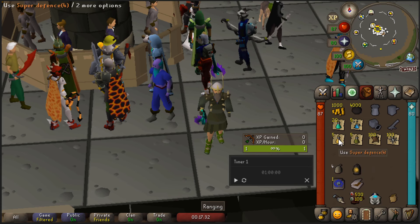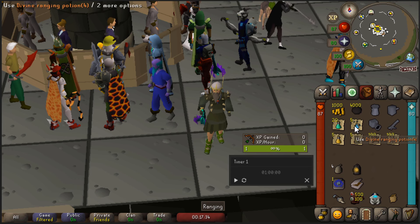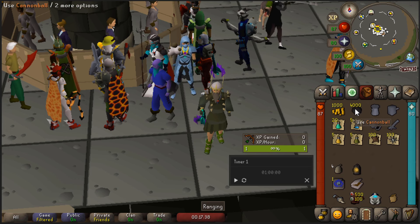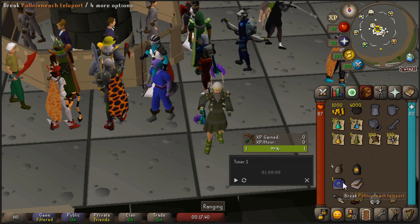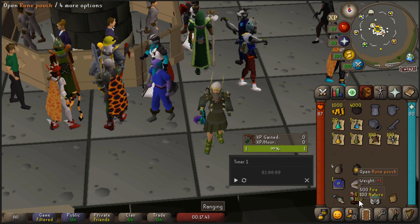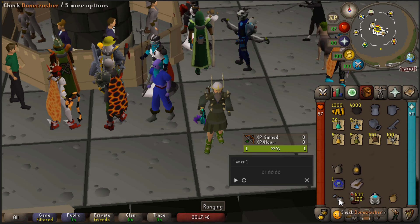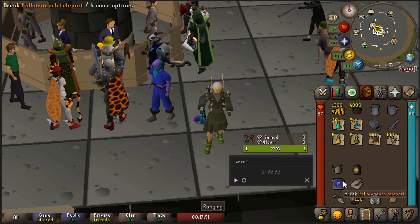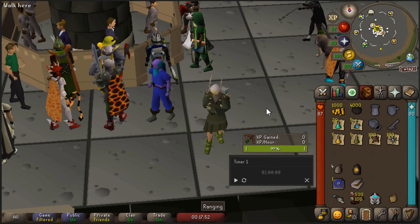You could get poisoned by a Scarab swarm, so maybe bring some antidote as well. I will mainly take super defence potions, super ranging potions, and prayer potions with me. Besides that, we're going to cannon the Scabarites as well. Bring some high alchemy runes, a bone crusher for some free prayer XP, a herb sack, and some gold to pay the carpet and to stack up coin drops using the Ring of Wealth.